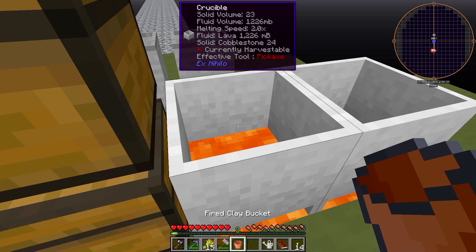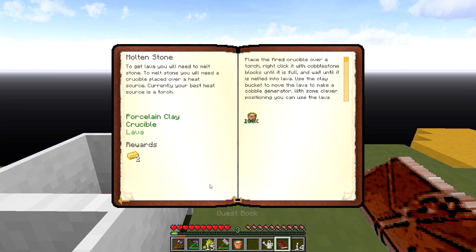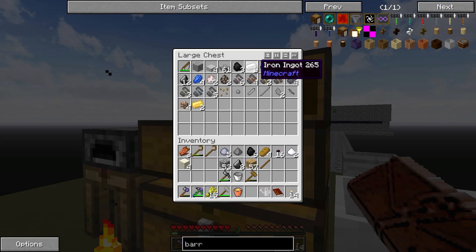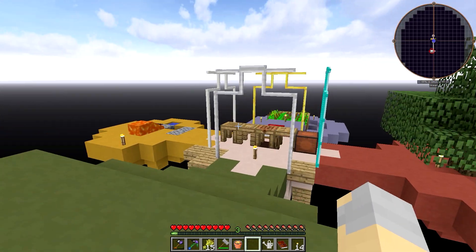Are either of my lavas done? Yes, this one is done. Ta-da! There we go. We have two aluminum brass ingots, which are going to be extremely useful once we get a Tinker's Smeltery setup.